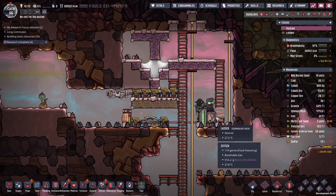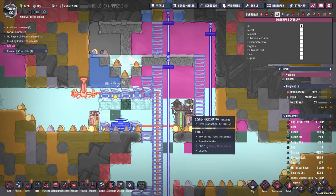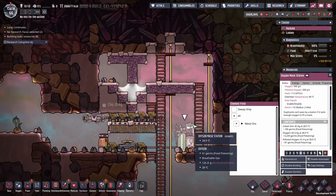The polluted oxygen is immediately getting converted, though we're definitely sucking in oxygen faster than we're producing it. You can see that hydrogen cloud is coming down. It'll be fine once this is filled up - we can start sending duplicants out to space and then see about getting solar up there.